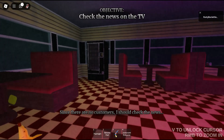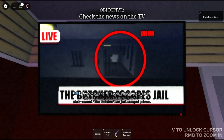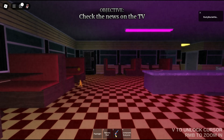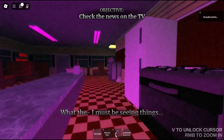Since there are no customers, I should check the news on the TV. Breaking news — the police have just released a report stating that the infamous killer, nicknamed the Butcher, has just escaped prison. If you see this man, run and call the police immediately. Your life could be in danger. Oh God, look at this guy. Looks like he lives in a sewer or something. Yep, we're gonna die. Definitely just late night hallucinations.